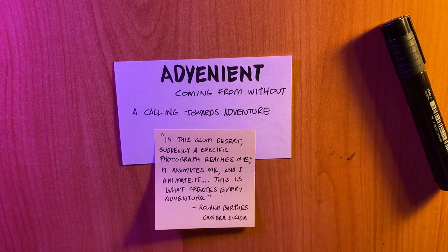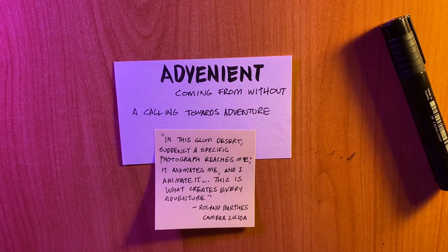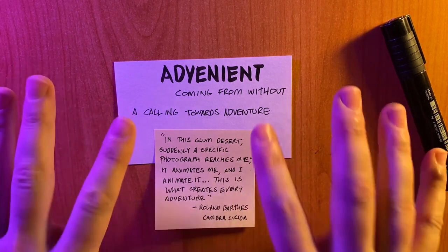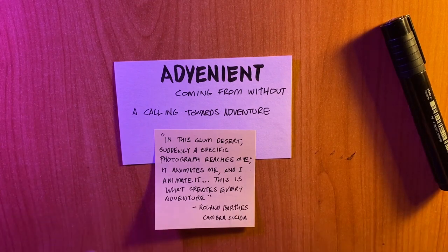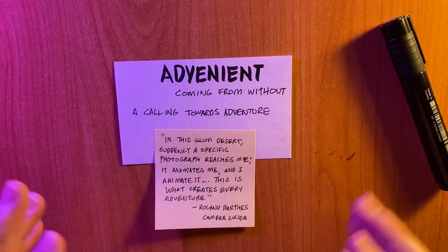So a map that is advenient is going to be a map from which adventures spring, and it calls both players and game masters to look closely at the map, just to interact with it, just to find out different ways they can play with the information that's on it.